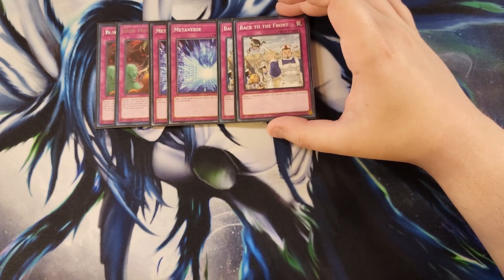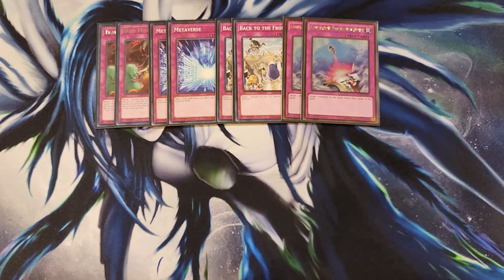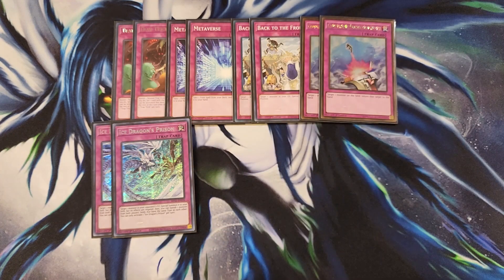We then play two copies of Back to the Front, which is great for bringing back monsters from the graveyard like your Ladies of Lament — it targets a monster in the graveyard and special summons it in defense position. You can even bring back Lord of the Lair or Lord of the Heavenly Prism. We then play two copies of Compulse — bouncing cards is great right now, so this card is a powerful two-of. We then play two copies of Ice Dragon's Prison, which basically works like Monster Reborn. You target a monster in your opponent's graveyard and special summon it to your field, and you can keep that monster. You can also banish one monster from both players' fields that share the same type, which is great against decks like Kashtira. Usually I just bring back a monster as a boss monster.